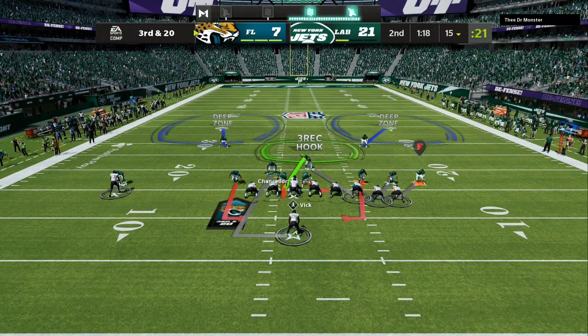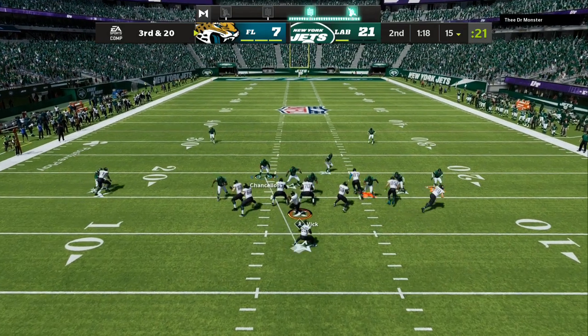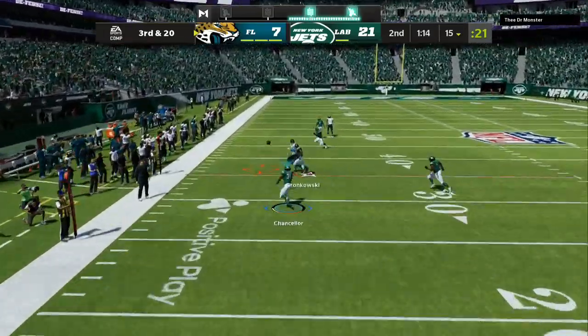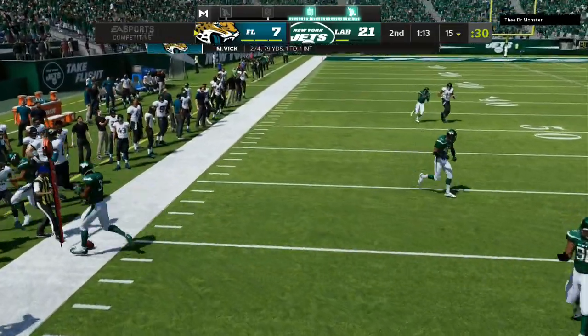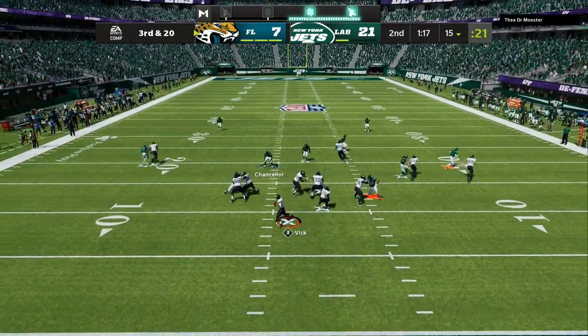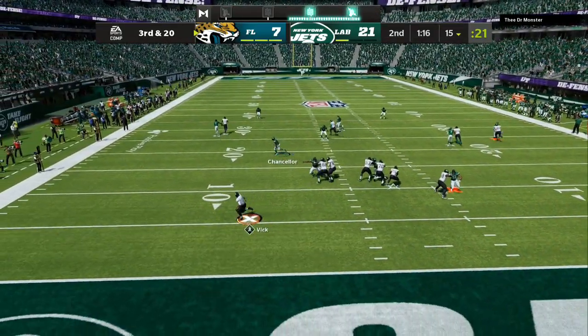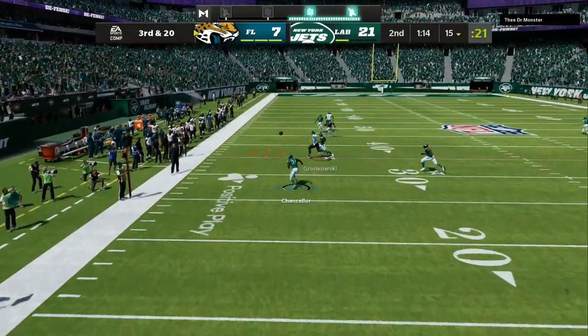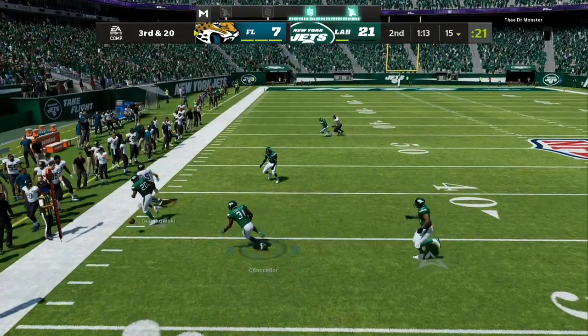Third and 20 — we've been getting him in coverage too. Now we're going to go to a man coverage look because I want to take away his first and second read. He's rolling out, man coverage on the back side, and we get a breakup right there. All those routes he's rolling out to that he could usually throw back across his body — he can't get them anymore.